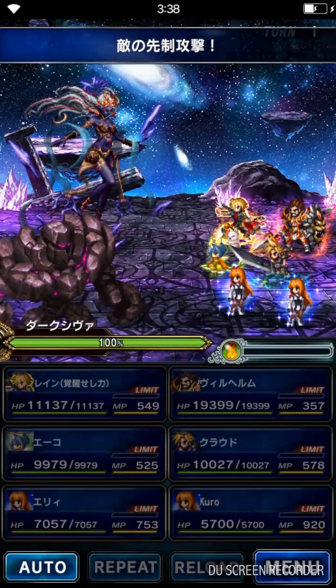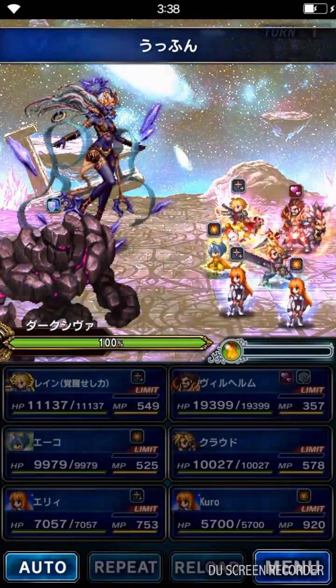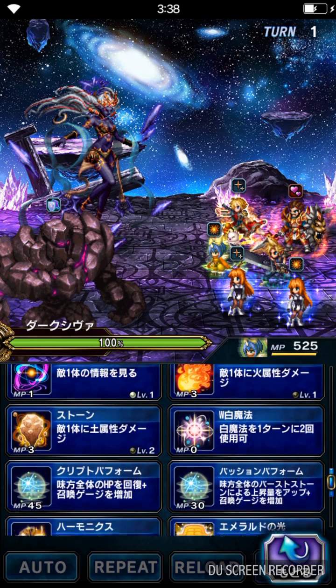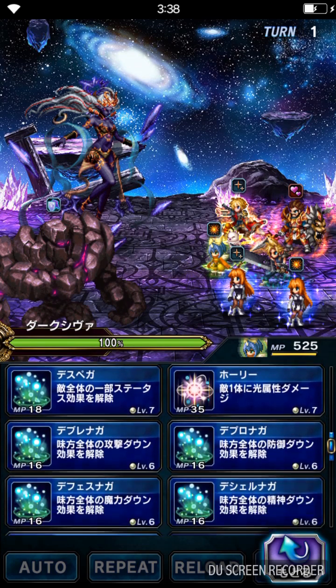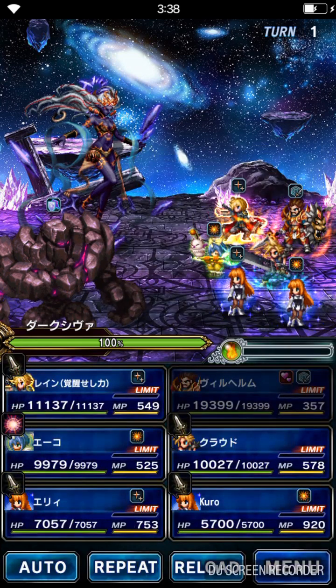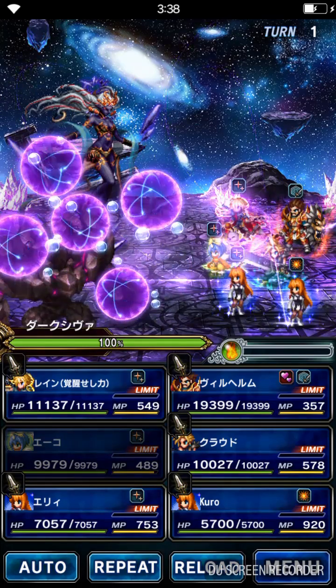Alright guys, so now here we are in the first turn. They're gonna preemptively charm. Wilhelm is equipped with Rapnose and also has innate Provoke, so most probably she's gonna target Wilhelm. And of course we're going to Dispel from the first turn. After we target Wilhelm, the Dispel goes to us.